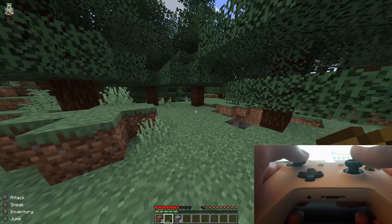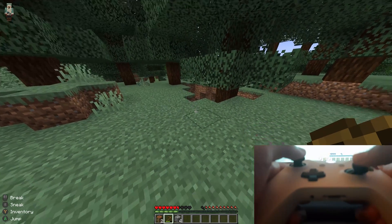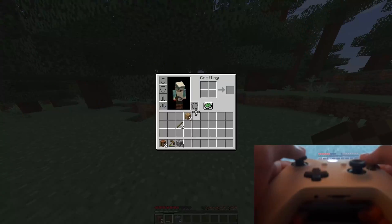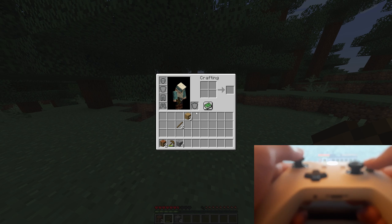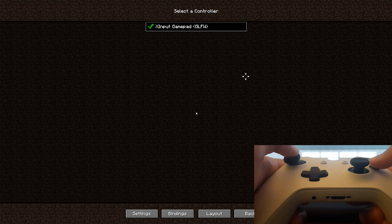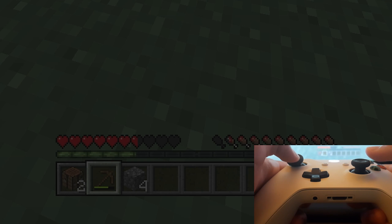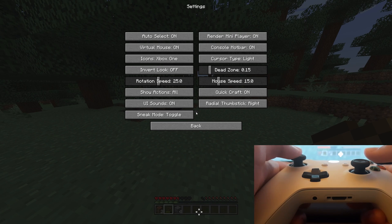Setting Show Actions to All lets you see jump, sneak, attack, break, and inventory buttons displayed on screen. It doesn't show tool tips inside the crafting menu though — that doesn't seem to be supported by the mod. You also have the ability to turn on the Console Hotbar, which raises the hotbar to look more like a console experience.